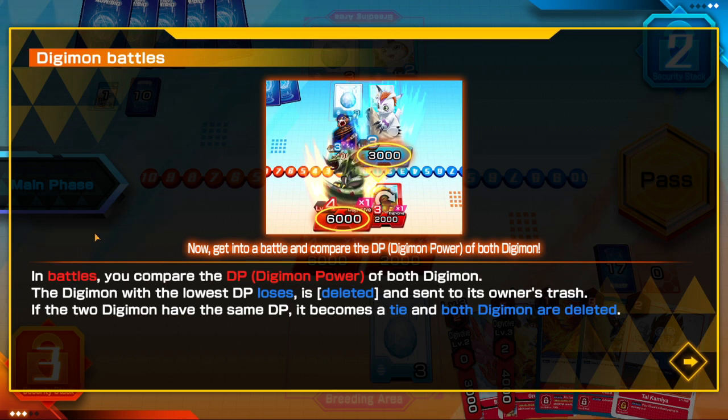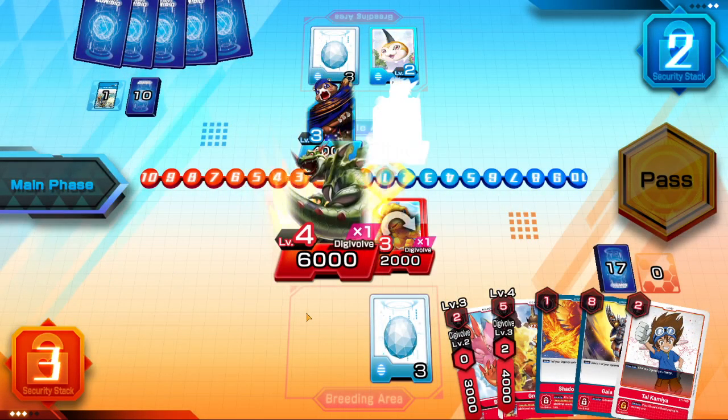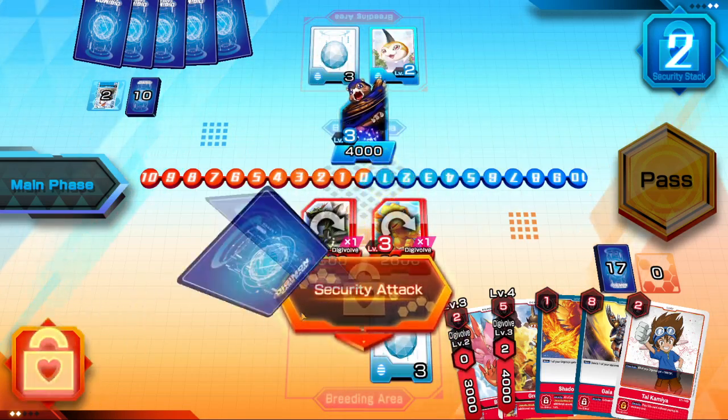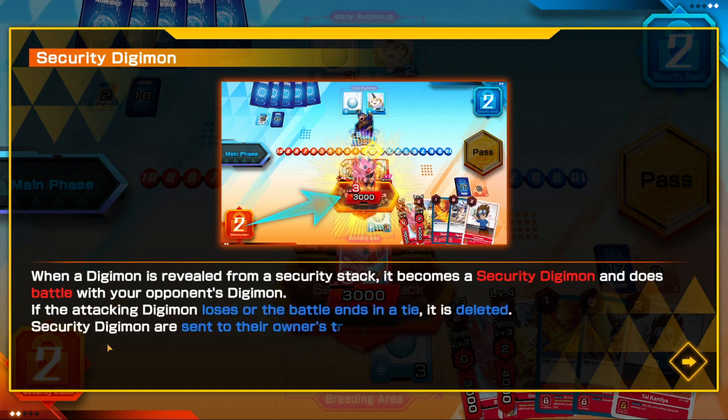When a Digimon is revealed from the security stack, it becomes a security Digimon and does battle with your opponent's Digimon. If the attacking Digimon loses or ends the battle in a tie, it's deleted. Security Digimon are sent to the owner's trash regardless of the outcome of the battle.